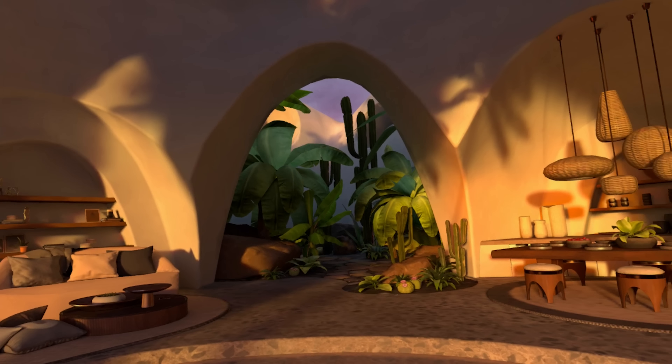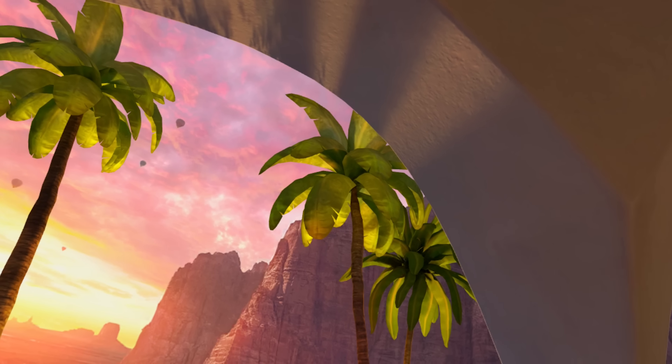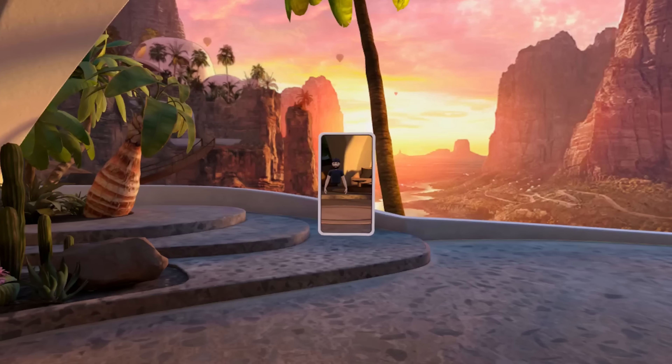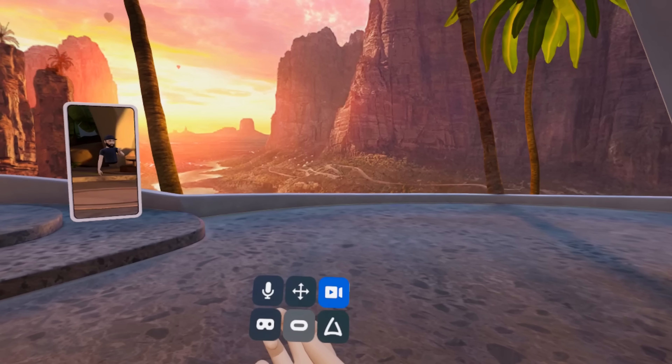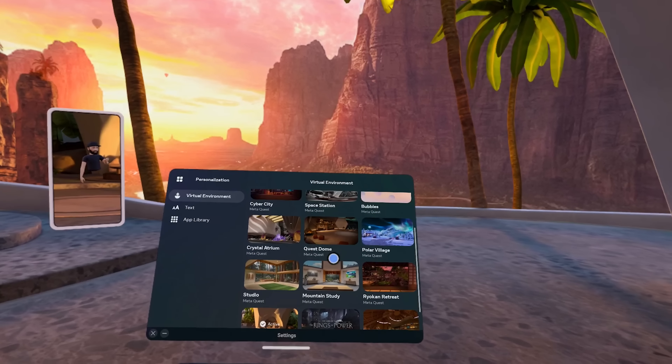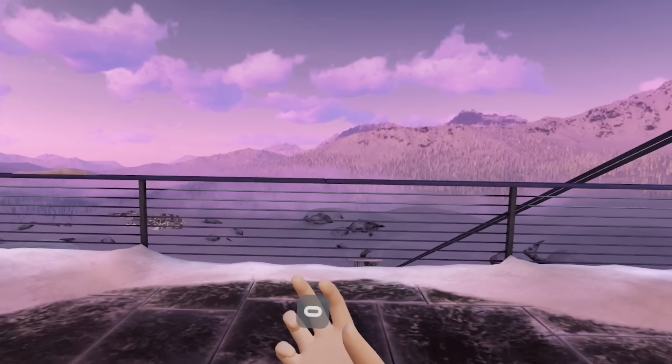On top of that, they're actually upgrading some of the current home environments, including Desert Terrace, Space Station, and Winter Lodge. What they're doing is adding additional hotspots inside of these environments so that you can move to more areas and farther inside of these areas to actually explore, if you will.